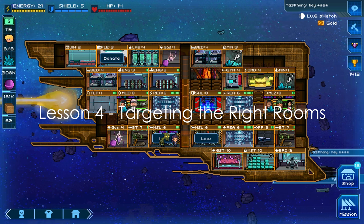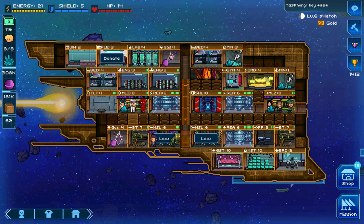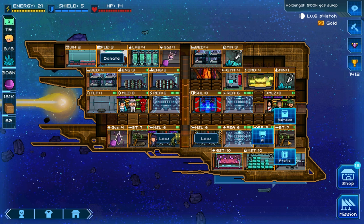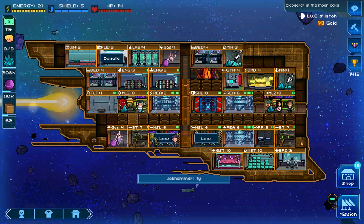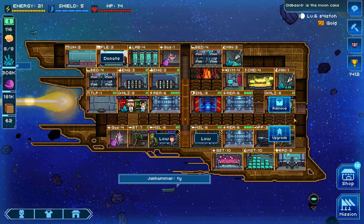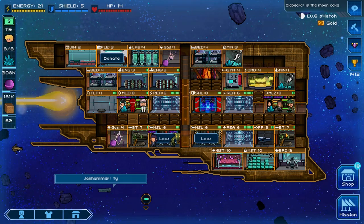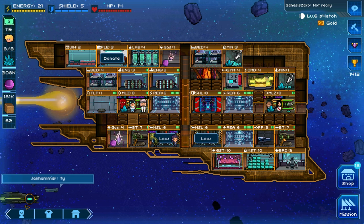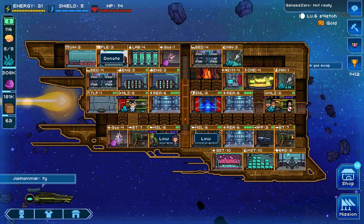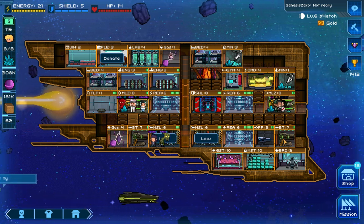Lesson four is about picking the right rooms to target. In general, you want to focus rooms that are small — for example a two-by-two room — with very little health. This particular bolter room only has one health, meaning it can only have a limited amount of armor surrounding it. The total defense is only 12, providing only a 10.71% reduction in damage. This makes it very difficult for the enemy crew to repair the room fast enough before your weapons hit it again.